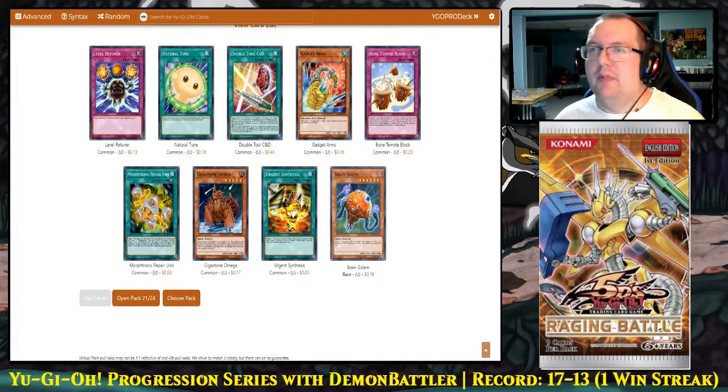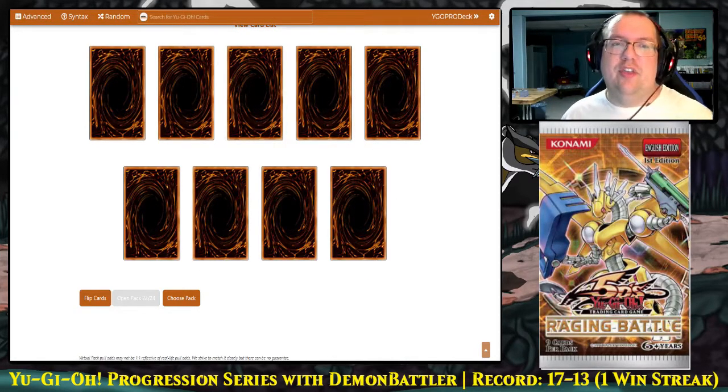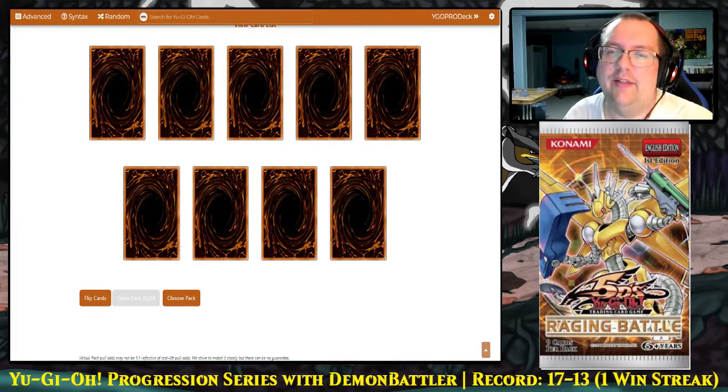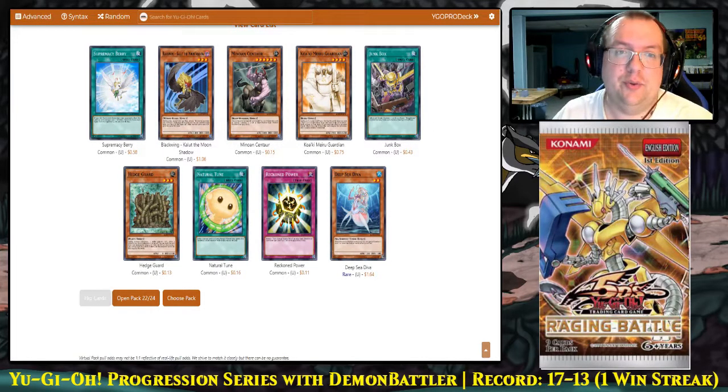We got our third Double Tool C&D, so that fills out all of the Morftronic stuff we're looking for. We'll have to decide if playing Morftronic is worth the risk — after we ban Chimeratech Fortress Dragon it'll be a lot easier. It might actually be worth playing Prohibition on it. Only three packs left and we're still missing a lot of important cards. I would really like to see at least one more Shura and one more Kalut — three Kalut is what makes the deck so terrifying. We got the third Kalut! That's super important. We also got our first copy of Deep Sea Diva, which is pretty cool and will see a lot of play later on.